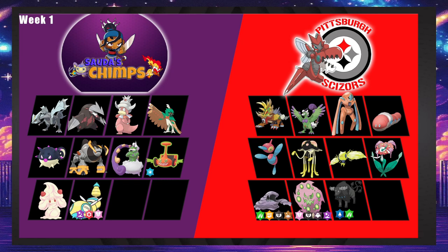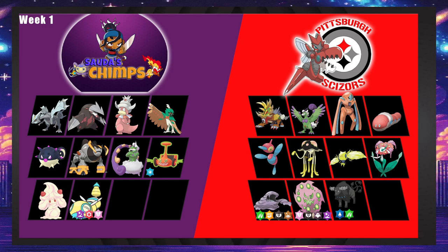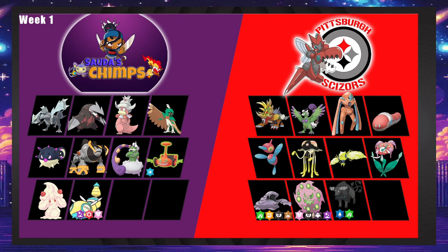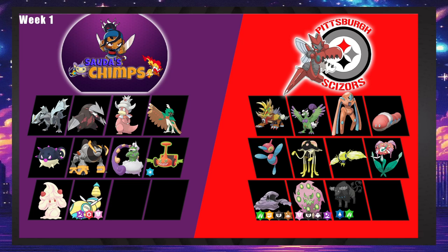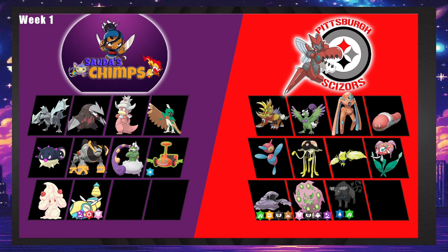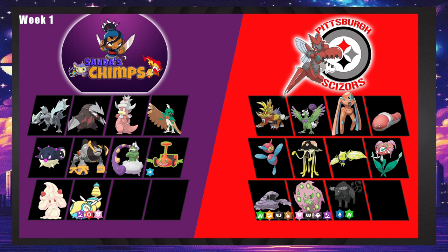Flourgis kind of gets owned by Excadrill, but it can Baton Pass Wishes so it has some value. The Chimps probably just have an easier time here, especially since Orthworm is Scissors' win condition and has no sustainability unless you're running Rest. If you're running Rest, you risk Boulder coming in and getting a Sub up on your Rest turns. I don't love either side — both teams are kind of not the greatest. Tornadus isn't great here, Decidueye is okay-ish for Alecky and Toad.